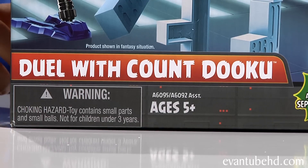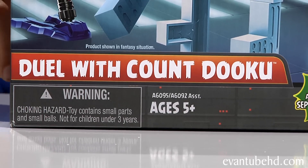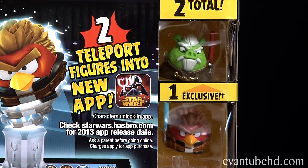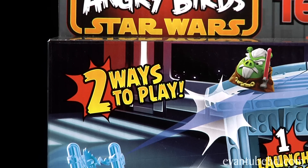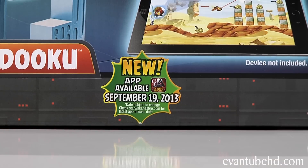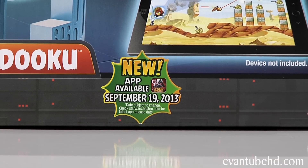Just like all the other sets, this is recommended for ages 5 and up. It includes two figures: Anakin Skywalker bird and the exclusive Count Dooku pig. There are two ways to play — launch and crash, or teleport your figures into the app. The app will be released on September 19th.